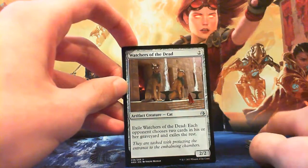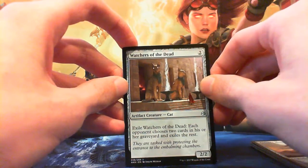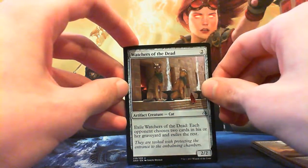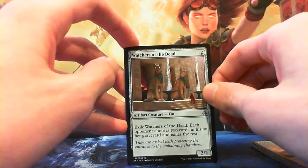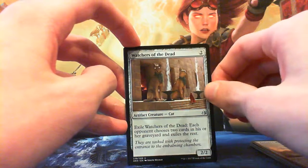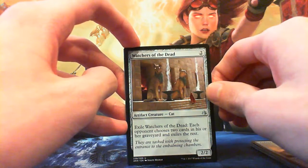Watchers of the Dead — 2 mana for a 2/2 artifact creature Cat. Exile it: each opponent chooses 2 cards in his or her graveyard, then exiles the rest. Decent idea in thought but not so good in practice, because they'll just pick the 2 cards they actually want in their graveyard. You only get value off this if they have more than 2 creatures with embalm, or like Gravedigger and more than 2 creatures. Not great.